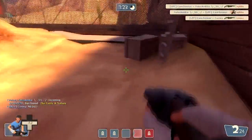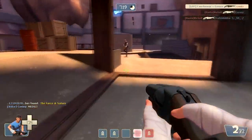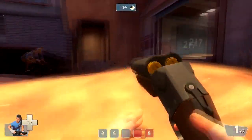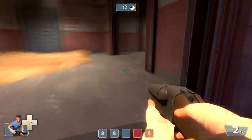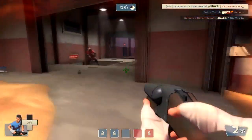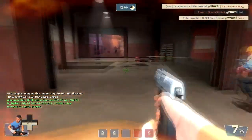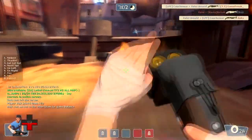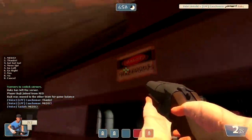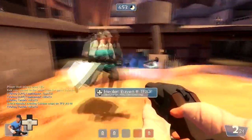This map has very interesting capping points — the first one with a really odd pillar in the middle, then another with an upper floor you can also cap from. A big advantage of the Force of Nature is battling Pyros — you can push them away every time, so it counters the WM1 strategy. Though I also annoy the medic, which is always fun.